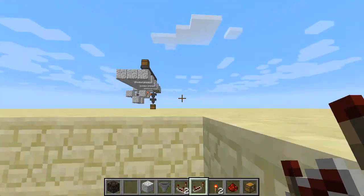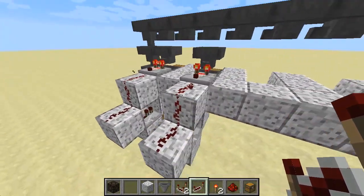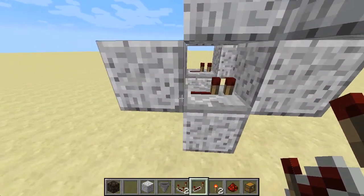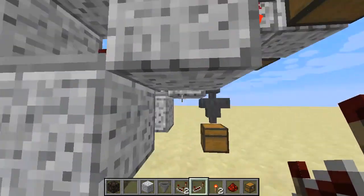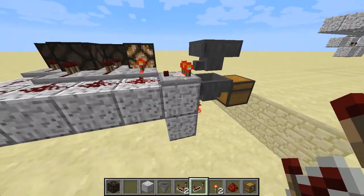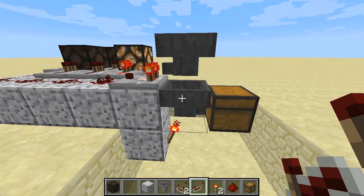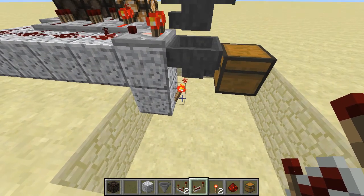When we put one more in there it lights it up to two. What's going on is that lights up this block down here, which sends a signal through this repeater towards this block and turns off this redstone torch. Now, hoppers — unlike other mechanisms — when you've got a redstone signal on, it stops the hopper. So if we look in this one there's a piece of granite there and it's not going anywhere because I've got a redstone lamp underneath it.